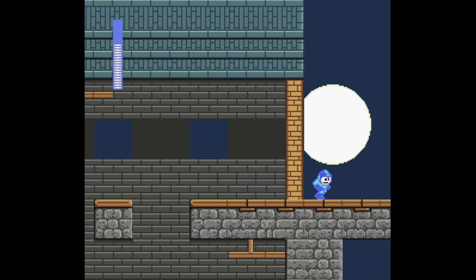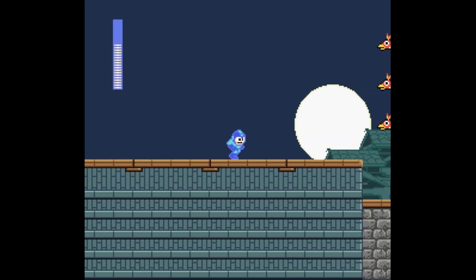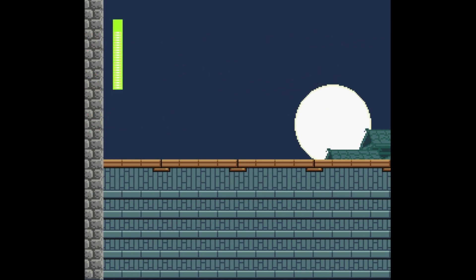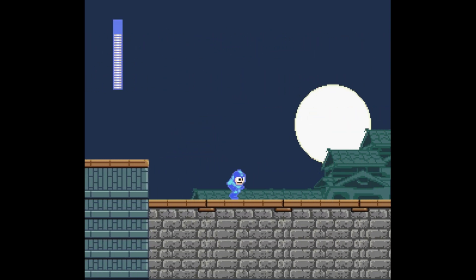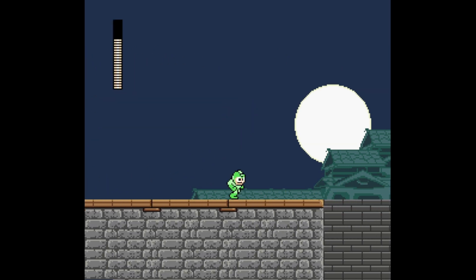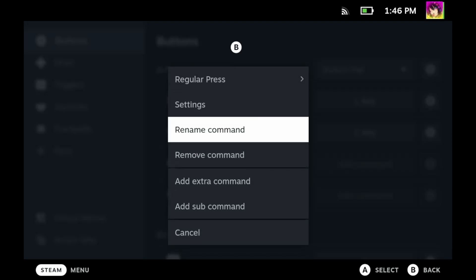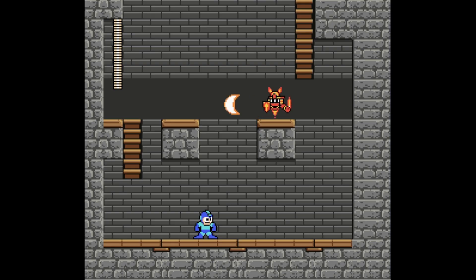This is Street Fighter X Mega Man, a fangame of both Mega Man and Street Fighter to coincide with their 25th anniversaries. Initially a fangame, it was turned into an officially licensed fangame supported by Capcom USA, who helped fund the game. Does it work on Steam Deck? Everything but the sound effects work. The controller support is extremely janky, requiring you to go into a level with keyboard controls and change it during the level itself — so just use keyboard controls for this game.